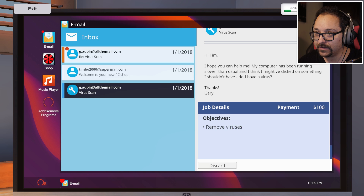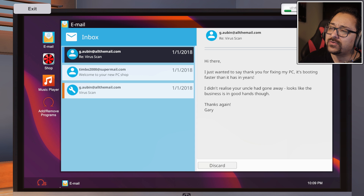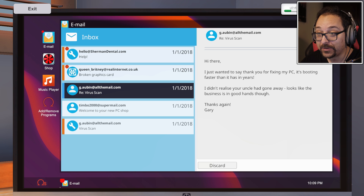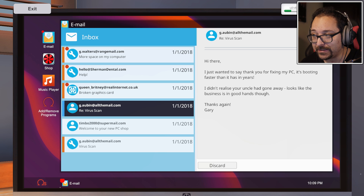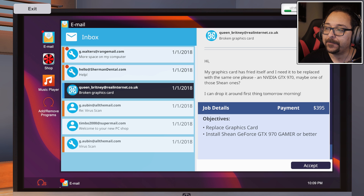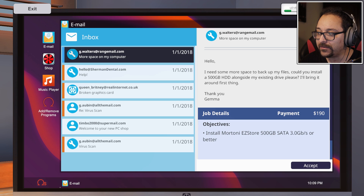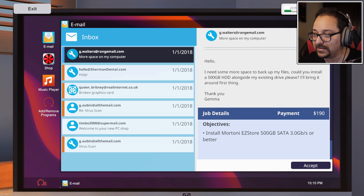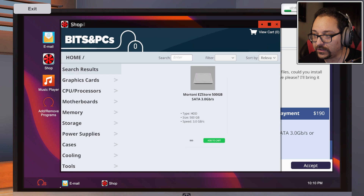Collect the reward - we got a hundred dollars! We have a new email: 'Thank you for fixing my PC, it's booting faster than it has in years.' We have more jobs: replace a graphics card - install a GTX 970 Gamer or better. I think I need to buy the graphics card first. The GTX 970 Gamer is $265, which I can't afford right now.